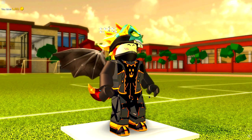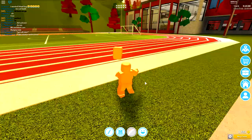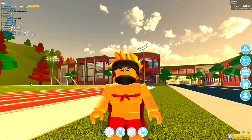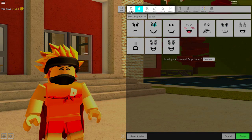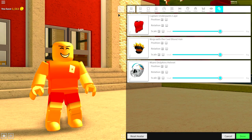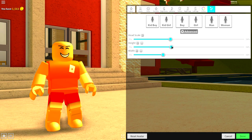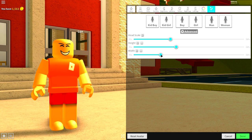As per usual, the first step is to click the Reset Avatar button at the bottom of the screen, and that'll make you look something like this. Once you have reset your avatar, come to the Wearing Selection, come to Tuning, and remove everything you're currently wearing. Next, we need to change our body, so come to the Body Selection, come to the Scaling Selection, Advance, and make him slightly taller.